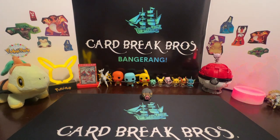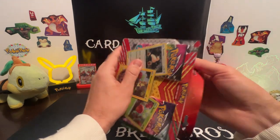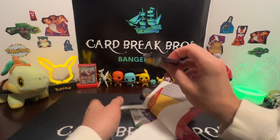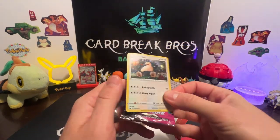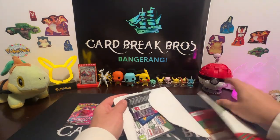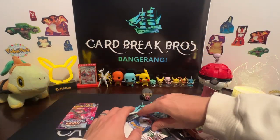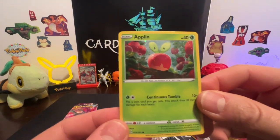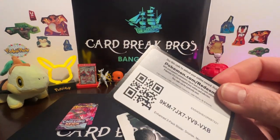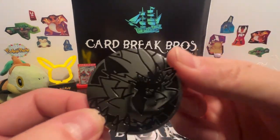Nothing in that last pack. Let's go ahead and open up this little blister that has two packs — one Fusion Strike and one Chilling Reign. There's your Snorlax promo, pack of Fusion Strike, there's our pack of Chilling Reign, here's our Applin promo, and our Morpeko promo. Code card if you guys want that. Last but not least our little coin that came in there.